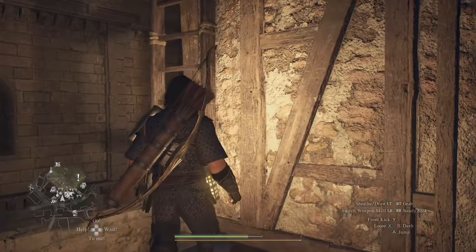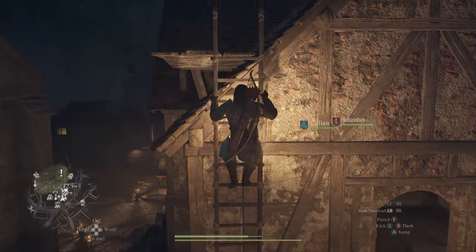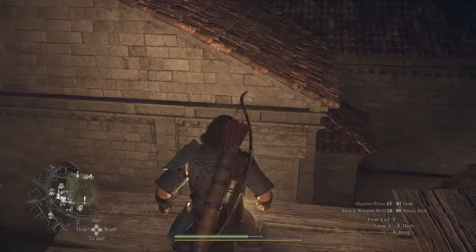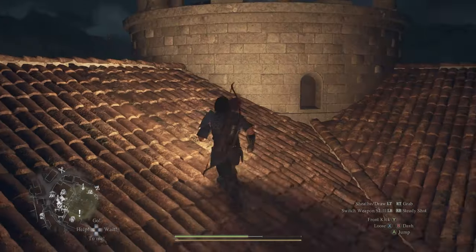You're going to see a ladder — climb it, go to the end so you can jump across to the next building. Right there you will find a kind of a tower with three chests in it.